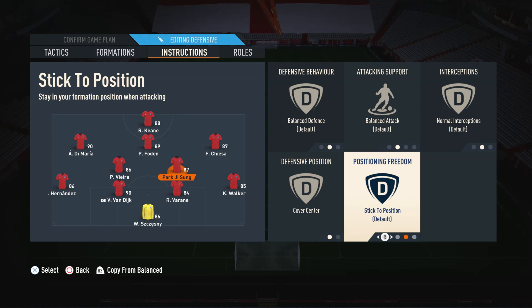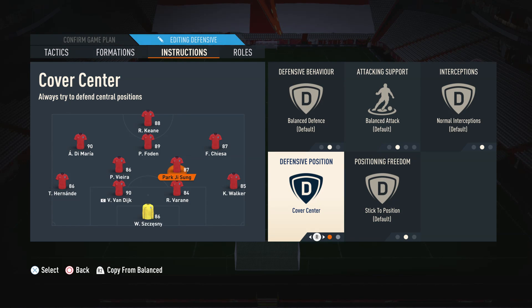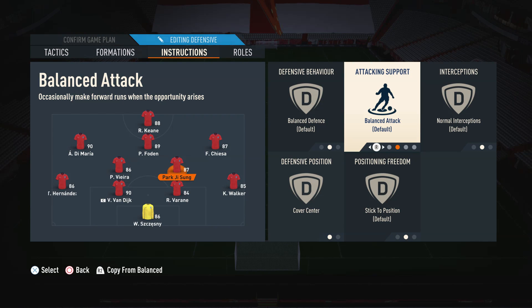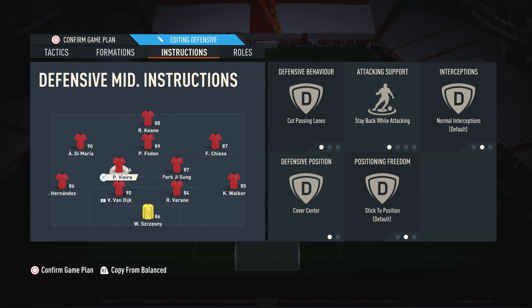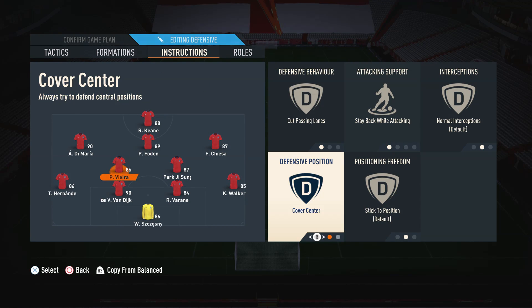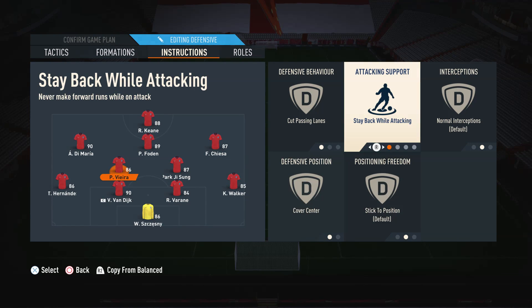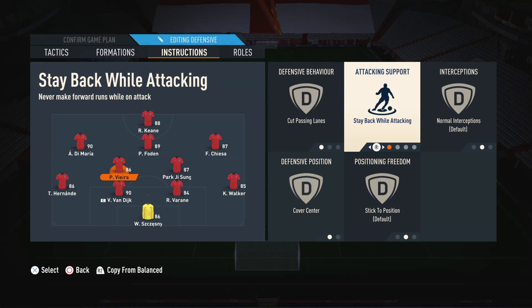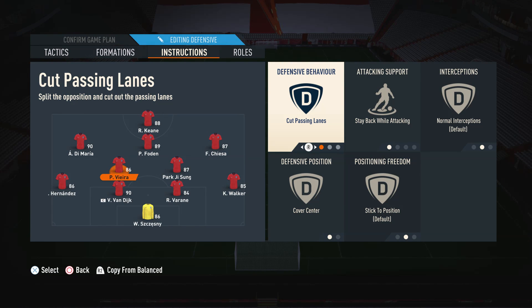Moving on to the right CDM — the more box-to-box CDM — we leave them on completely balanced settings and the only thing we change is cover center. We want him on cover center because we need him to cover those central areas. We don't need him to cover the wings because on this side we've already got Chiesa and Walker. We leave everything else on balance because he's a box-to-box player; you don't want to restrict them too much as they're going to attack and defend. For the more defensive CDM, we have stay back while attacking, cut passing lanes, and cover center — the most defensive settings — so he stays back and doesn't get involved in the attack. We have cover center because we don't need him on the wings with Di Maria and Hernandez there. Cut passing lanes helps break up play and kickstart fast attacks.